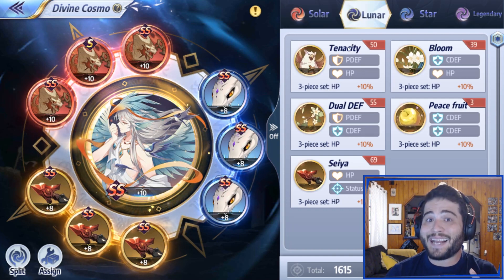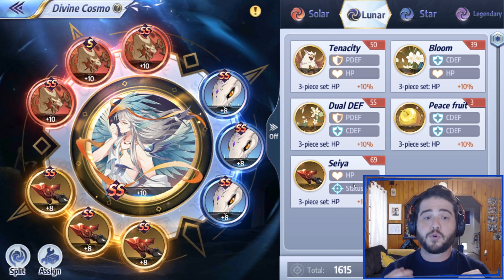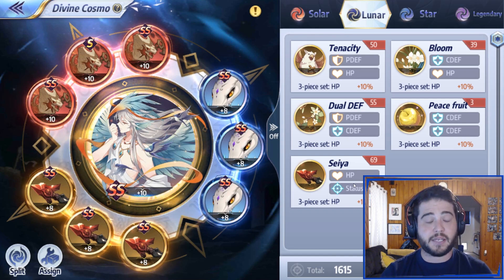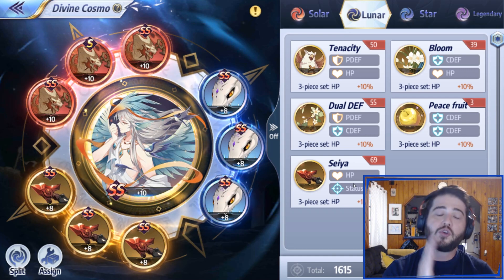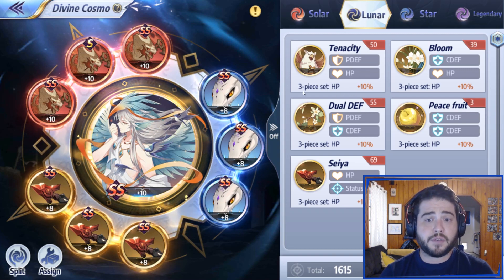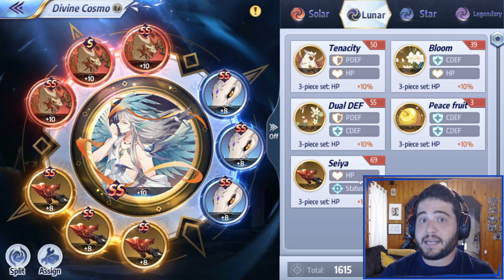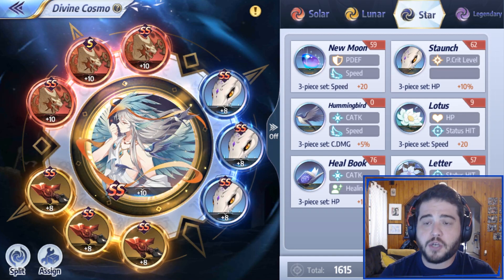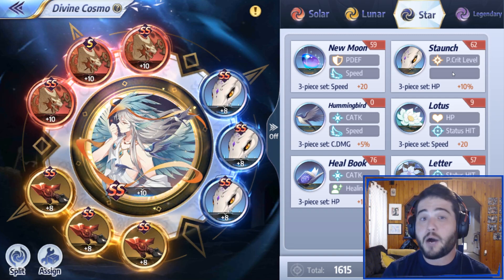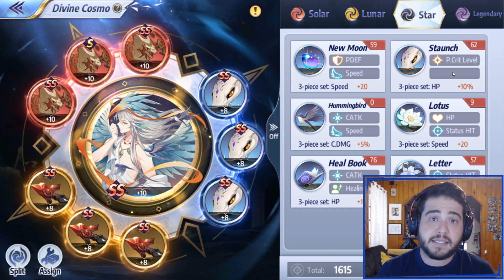For Lunar, the game recommends Tenacity, but here's where we disagree. I think Seiya with the status hit boost is great for Pisces because it improves his attack break on skill 1 and improves the odds of landing that defense break on skill 2 — that's major. Tenacity gives you a little bit more physical defense, and the main boost of the 3P set is still HP 10%, so you're sacrificing a little bit of defense to get that status hit and land the debuffs. For Star, there's no question — you go with Staunch, you go with P-crit level. The more often you can crit, the more damage you do, the more HP you steal, the longer you stay alive, and that's how you win battles.